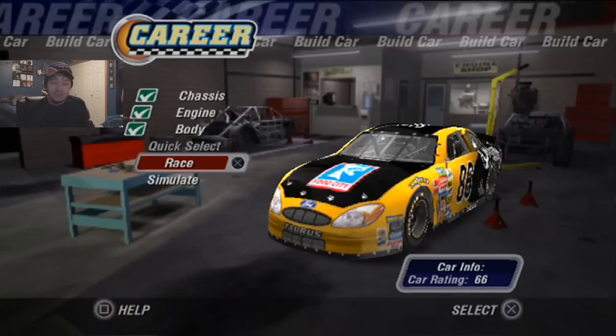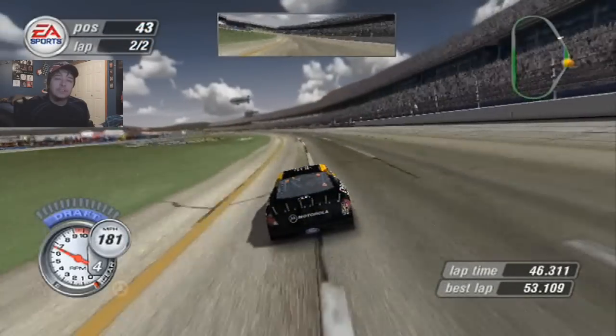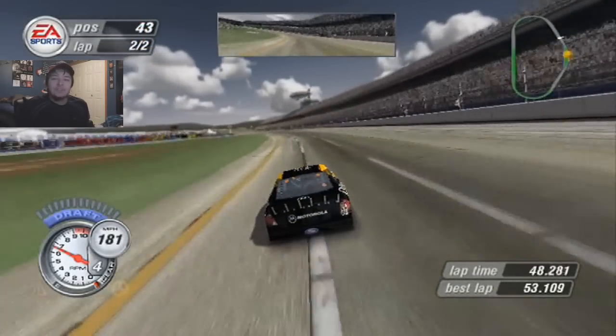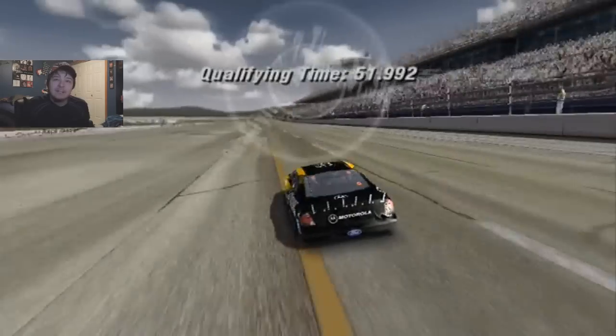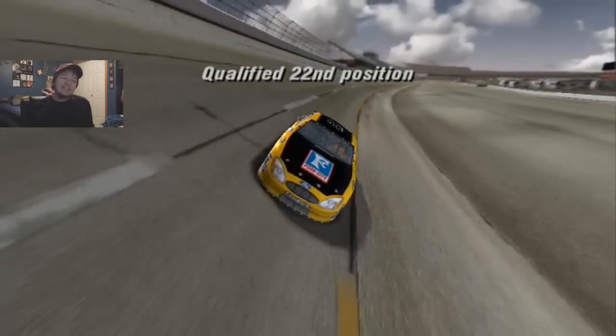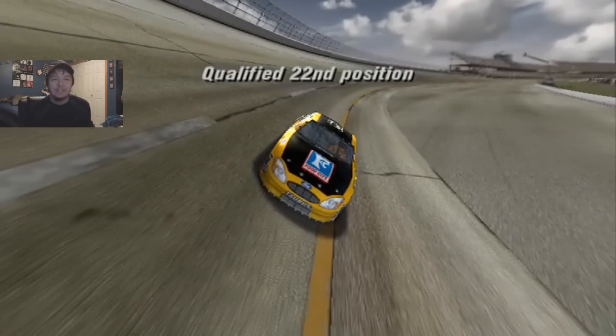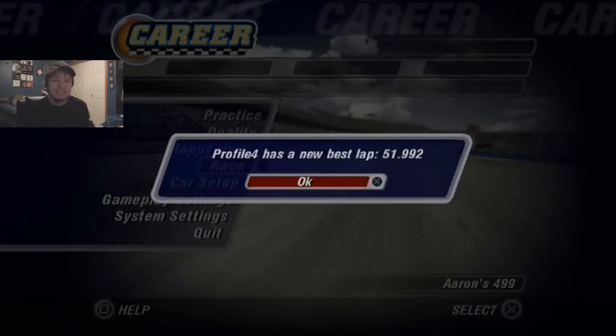Without further ado, let's get into qualifying and see where we start in the race. I'm going to turn 4 and it's a tri-oval now. First lap was a 53-1. Let's see what it's going to be this time — it's going to be a 51-9, much faster than the first lap. I get 22nd, which is good, but we don't get the sponsored objectives, so that's pretty disappointing in that sense.